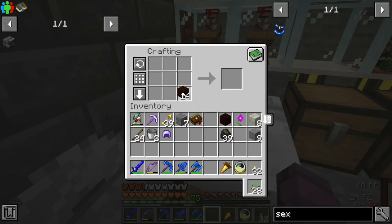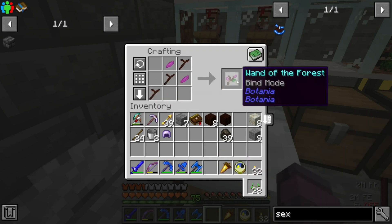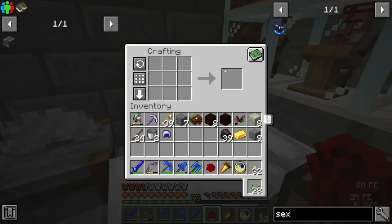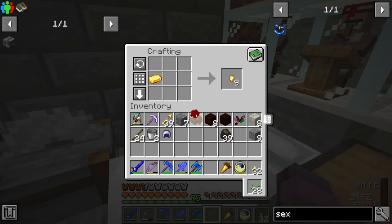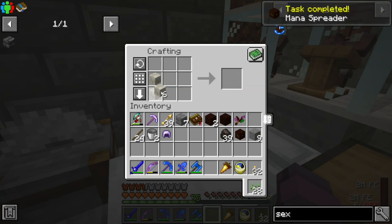One thing we're definitely going to want to make is a wand of the forest - it's going to take three living wood twigs and some petals; any petals will do. This is kind of the wrench of the mod. Another thing we're going to need is a mana spreader - and we're going to need a mana pool.